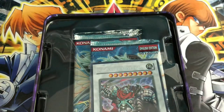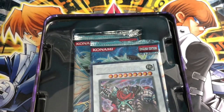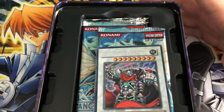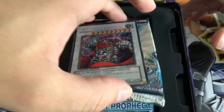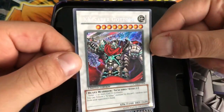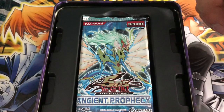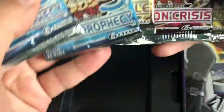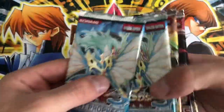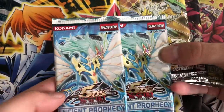I got the Destiny Hero Dogma tin. I got a Crystal Beast Sapphire Pegasus tin - it's pretty awesome, I haven't opened one of those before. And I got another Turbo Warrior, which is another First Edition tin. There's our XX Saber Gottoms. The Turbo Warrior tin has the First Edition Crossroads of Chaos, which is pretty awesome. We've got our five packs, our two Ancient Prophecy First Edition packs - saving those for last. Without further ado, let's get cracking.